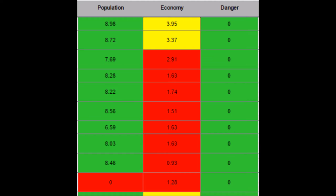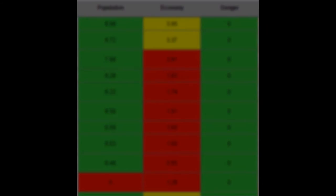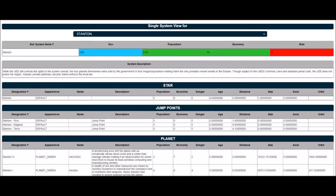In this case, I'm using it to denote volume — how much exists according to the star map. High economy or population will be green, low will be red. Conversely, high danger will be red, and low will be green. So if you're a merchant, you want low danger — green. If you're looking for combat, then you want high danger — red. To see more details about a single star system, you click its name, which will take you to the detailed star system composition page.